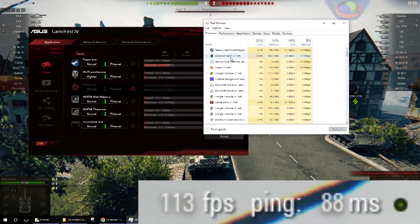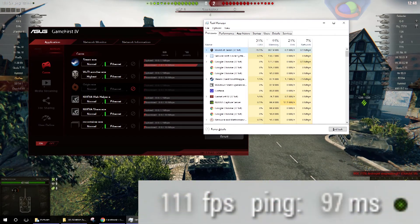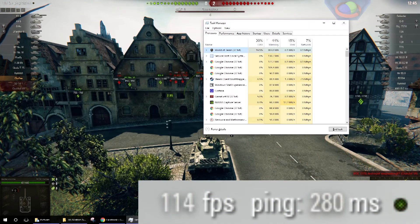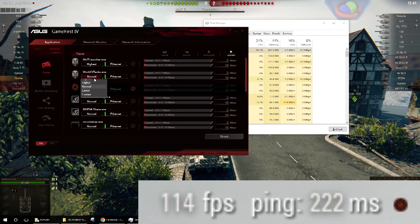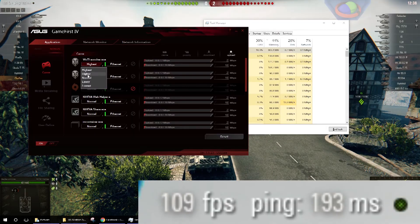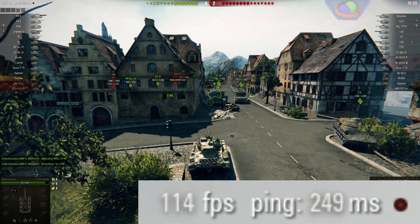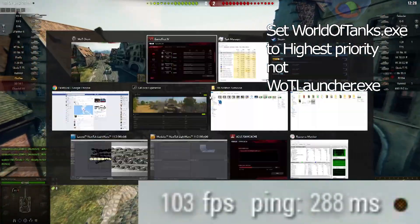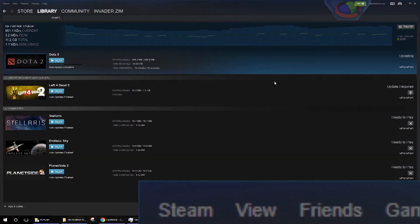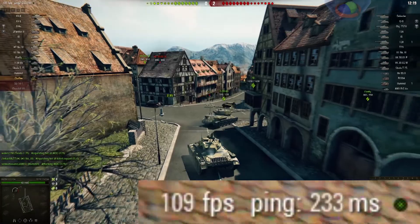I probably had some settings wrong, so let's look for what to change. There it is — the World of Tanks executable. I had actually set the launcher to highest priority instead of the game itself, so you should set WorldOfTanks.exe to highest priority. My download is at around 950 KB/s and the ping is still 160 to 300 milliseconds.